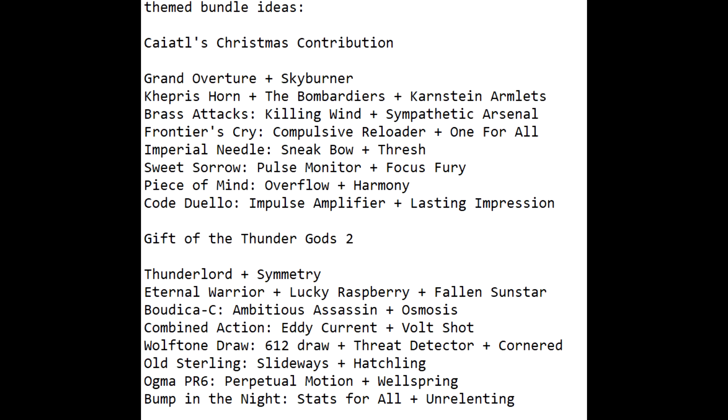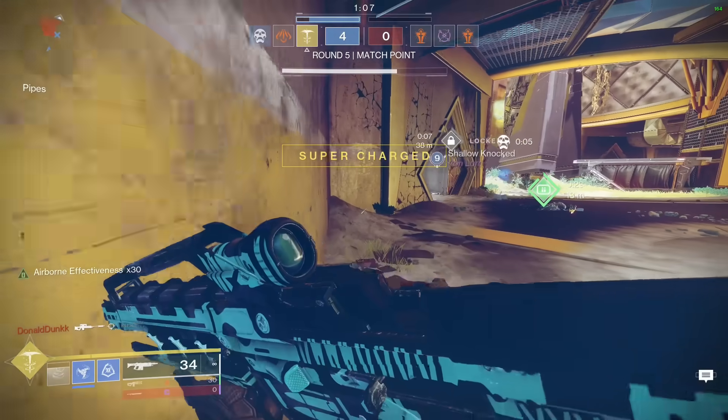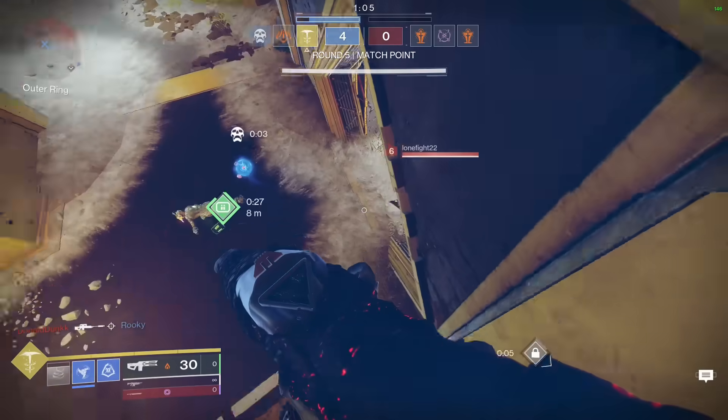We have Keitel's Christmas contribution — I'm not sure the alliteration works there. It gives you Grand Overture and Skyburner's Oath exotics, which are very valuable for good endgame coverage. Then we also have Gift of the Thunder Gods 2, which brings back Thunderlord but also adds Symmetry. Between both of these you get a bunch of legendary weapons and exotic armor fitting the theme of either the Cabal or the Thunder Gods. Obviously that would have been a much better starter pack for new players, and I wish they went this route.